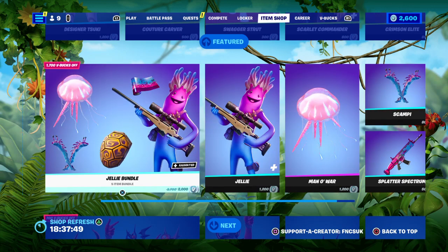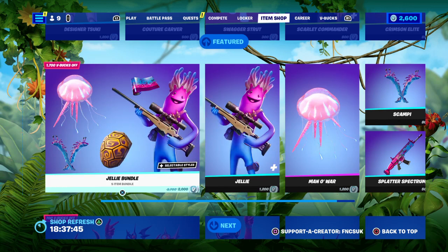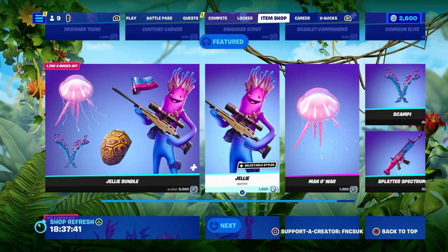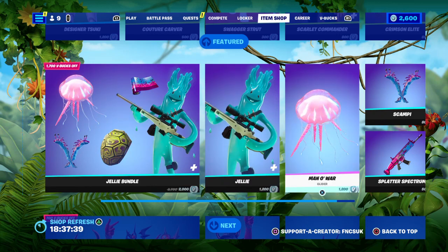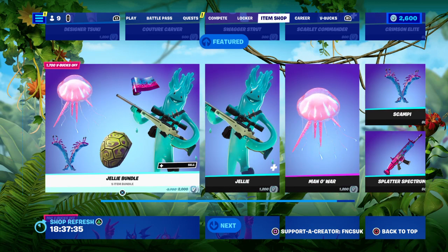The jelly bundle is 2,000 V-Bucks — bat bling, houndstooth wrap and a collider. The bundle starts with Jelly as well. You get him on his own for 1,000, Man of War for 1,000, the wrap is 500 and the houndstooth is only 800 V-Bucks.